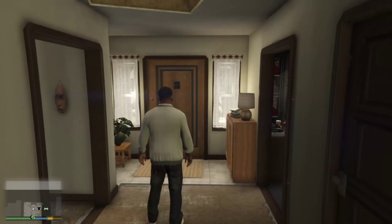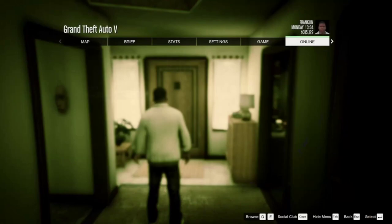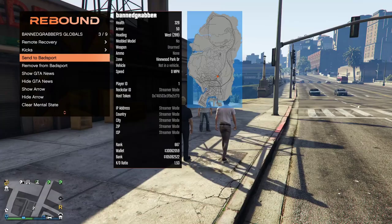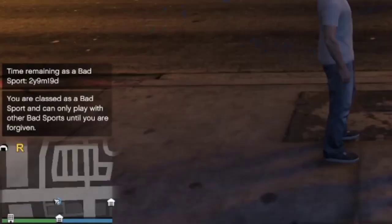A few moments later — it's all loaded up now. Let's see if we can go into online. We'll go on the pause menu, then online, and go into an invite-only session. With that option it looks like everything's all right. Now let's try send to bad sports — it took a while, and now that account is in a bad sports lobby for two years.